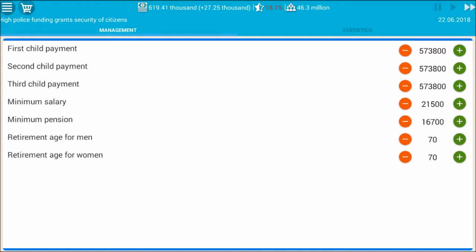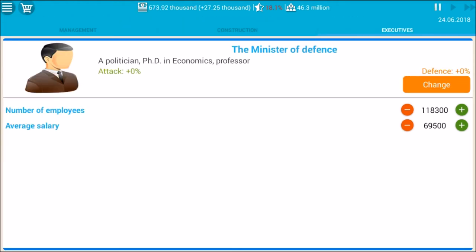Now we'll be increasing our army size, and this goes out to commenter Kingdom of Montenegro from the previous video's comment section. He explained how we can increase our army size — it's under the executive tab under the Ministry of Defense. You can see there's a number of employees, and by increasing it, it actually increases our army. So thanks again to Kingdom of Montenegro.